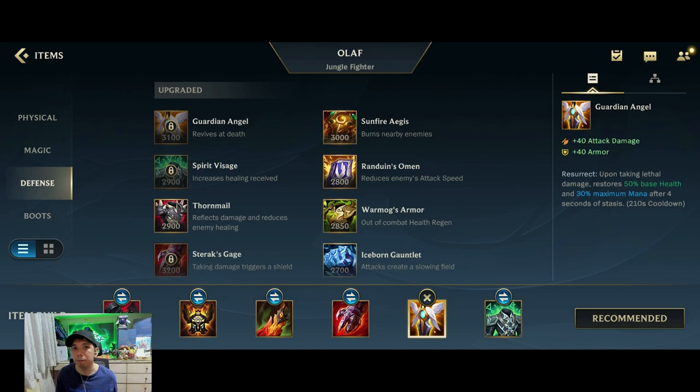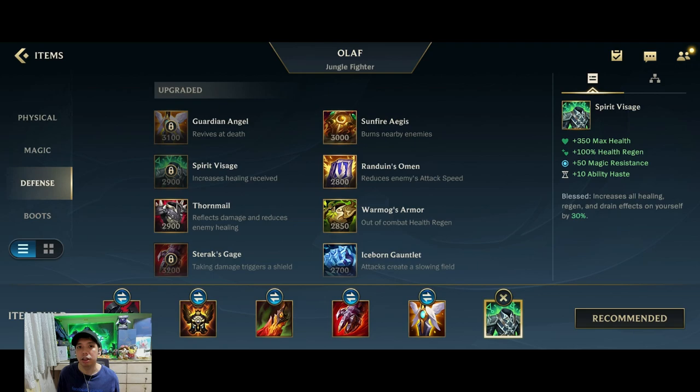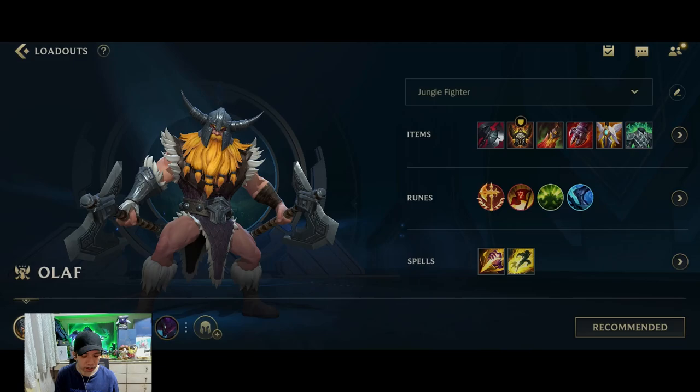The next item would be Guardian Angel. This is really good because late game, Olaf becomes very squishy and Guardian Angel gives you a second life to try to turn the game around. The last item also depends on the game — Visage if they have a lot of AP, Randuin's Omen if you need to be more tanky, or Sunderer if you need more damage.